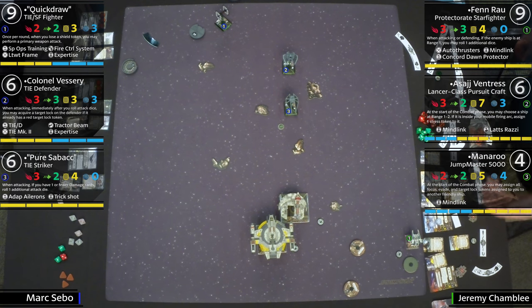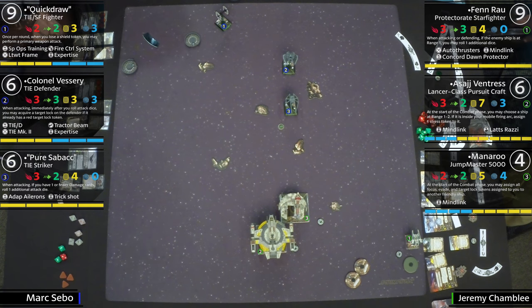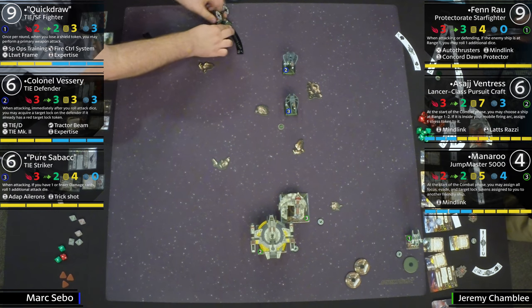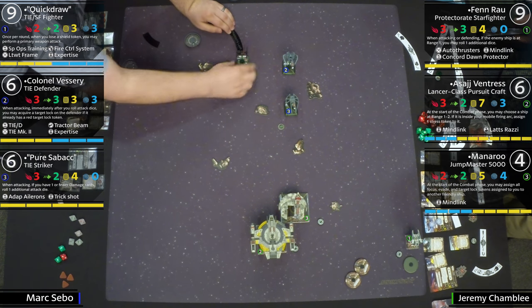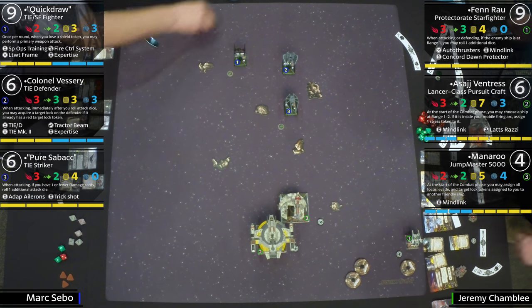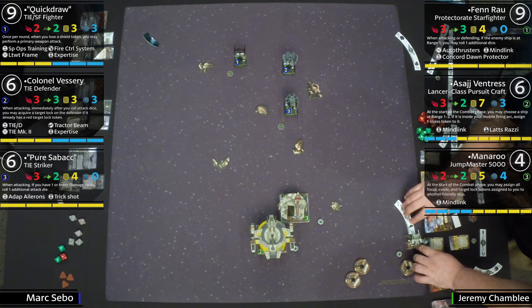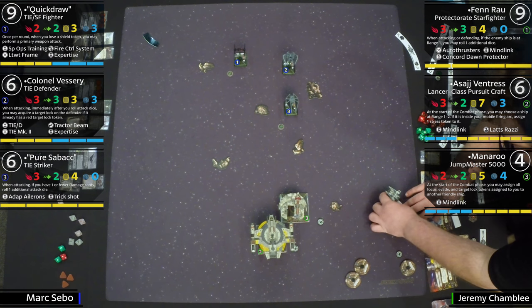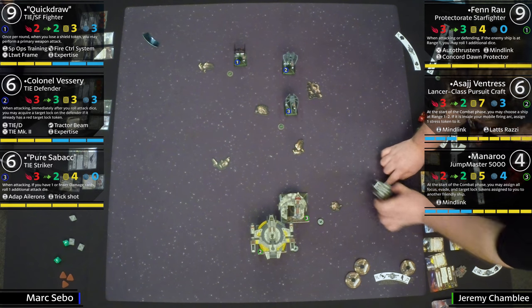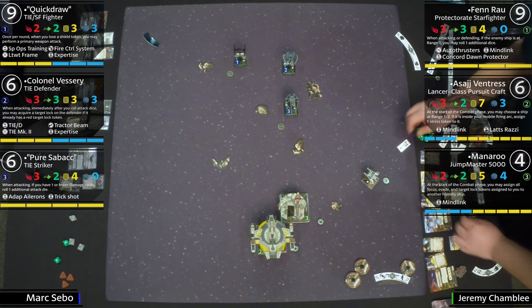He has Auto Thrusters — if you're shooting him at range three or outside your primary arc, he turns a blank to an evade. He has Mind Link, and Concord Dawn Protector: if your opponent is shooting you at range one and you also have them in arc, you get a free evade token on that roll. So basically that ship is really good at range one — extra die on offense and defense, and a free evade if he's facing you. He can definitely finish off a high-agility ship.